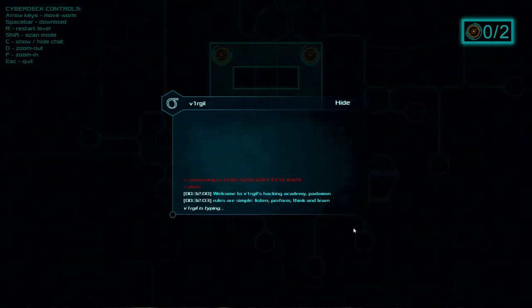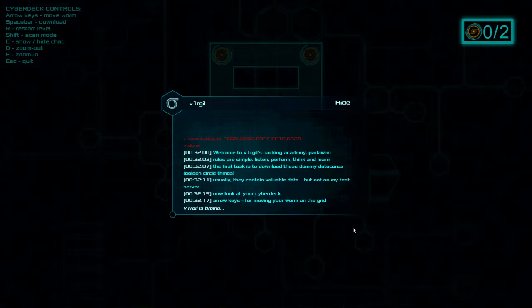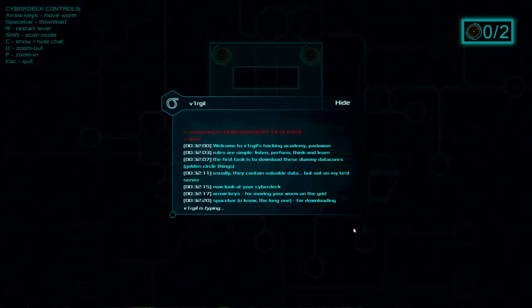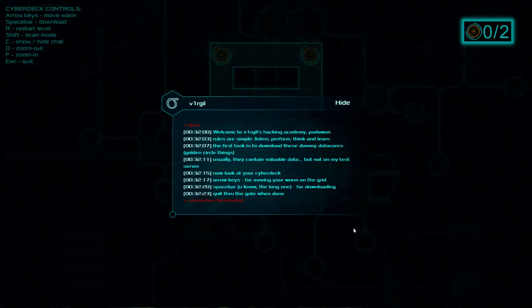Welcome to Rential's Hacking Academy, Padawan. The rules are simple: listen, perform, think, and learn. The first task is to download these dummy data cores — the golden circle things. Usually they contain valuable data, but not on this test server. Arrow keys to move your worm on the grid. It's a pretty spell — the long one for downloading. Quick to the gate when done.